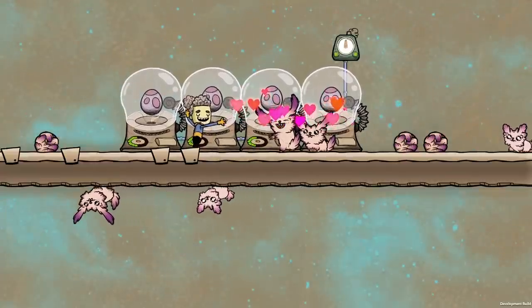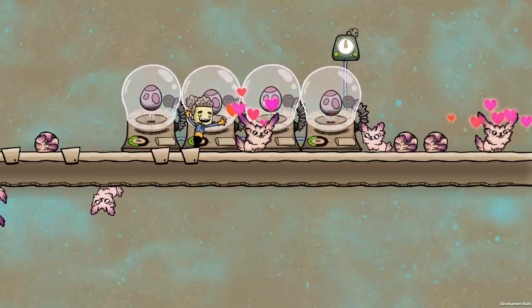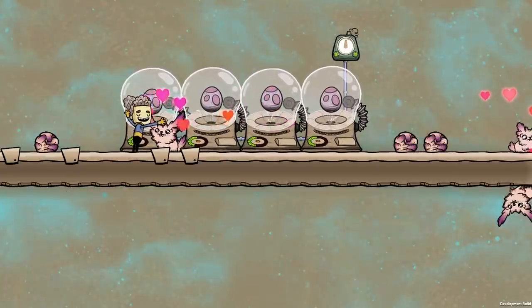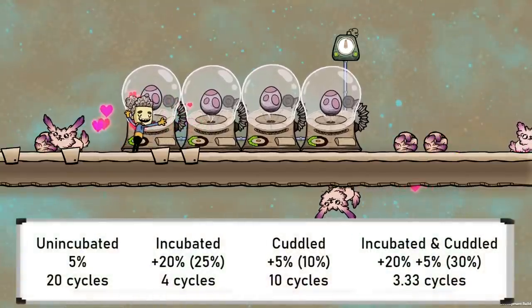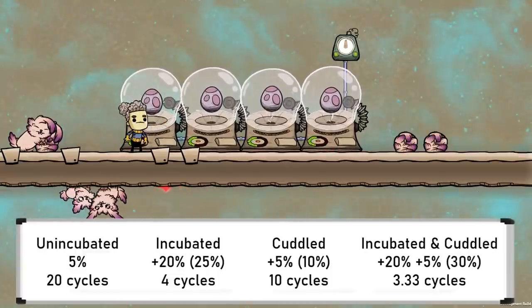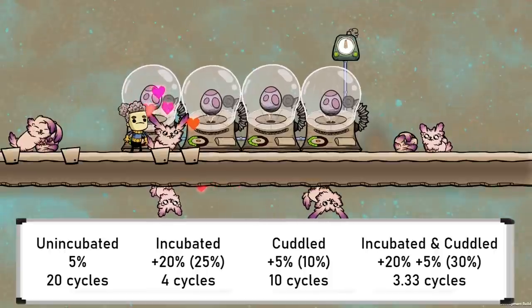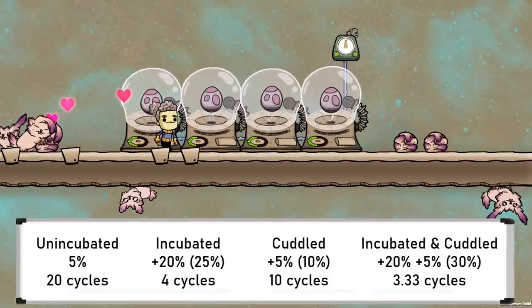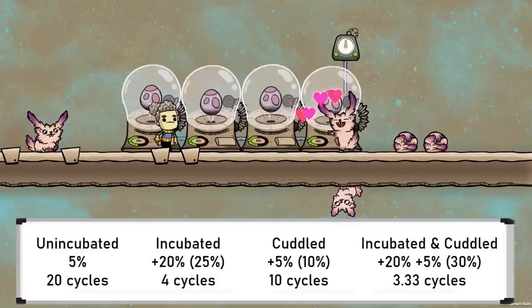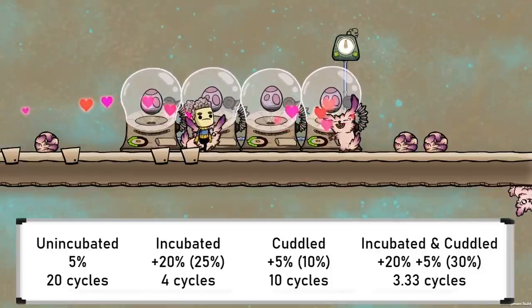The final Critter Morph is the Cuddlepip, which is an even cuter variant of the Pip. These critters are made when pips are fed thimble reeds instead of the normal arbor trees. The benefit is in cuddling eggs, similar to the incubator but a lot less powerful. An egg by itself incubates at 5% per cycle, hatching in 20 cycles. Using an incubator with the Lullaby buff increases this by 20%, hatching in 4 cycles. A cuddled egg increases by 5%, hatching in 10 cycles. Eggs can be both incubated and cuddled for a total 30% incubation rate, hatching in 3 and a third cycles. The benefit is fairly minor, especially compared to an incubator, so I struggle to see how this currently brings a lot of benefit — they sure are cute though.